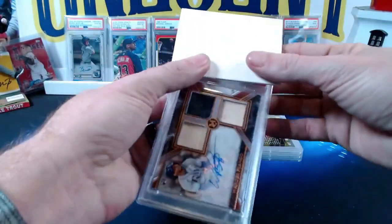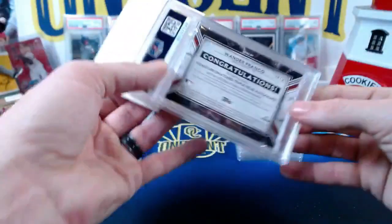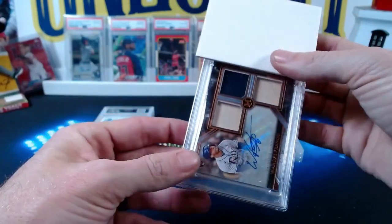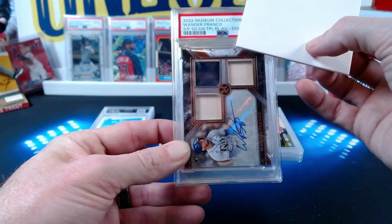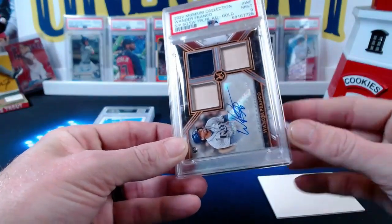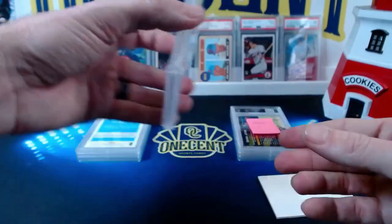He also submitted another banger of a card — a triple relic Wander Franco from Topps Museum Collection. It is the Signature Swatches triple relic autograph, numbered 24 out of 25, the gold parallel. The Wander Franco RPA comes in at a Mint 9. It's a totally hard card to gem up, so a Mint 9 is a great grade, especially being that the card is a quarter inch thick with lots of different cuts in the middle. A very good grade — love it!